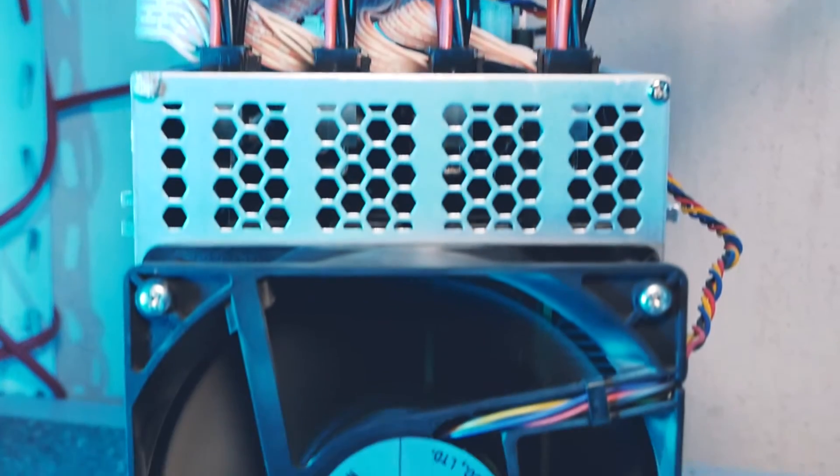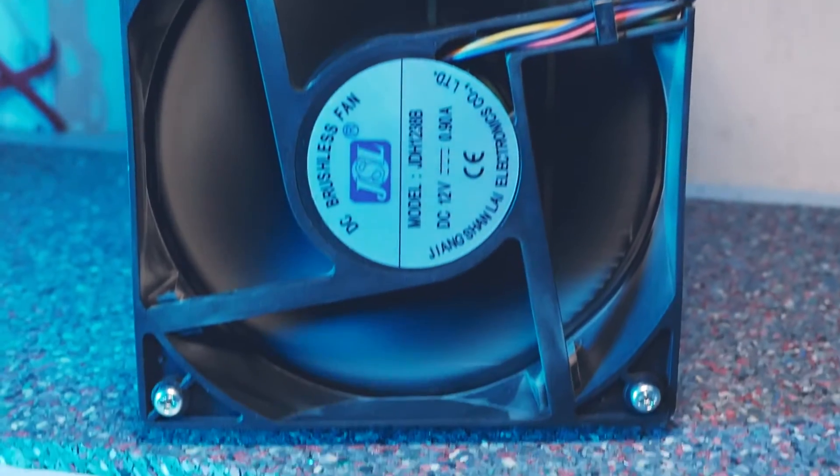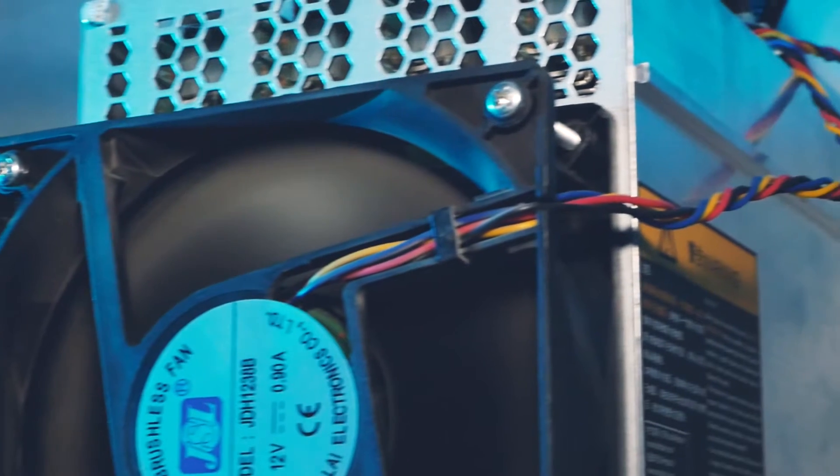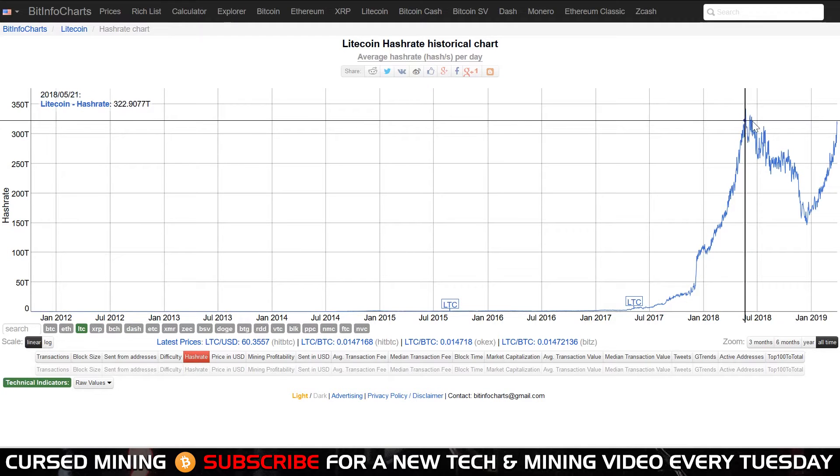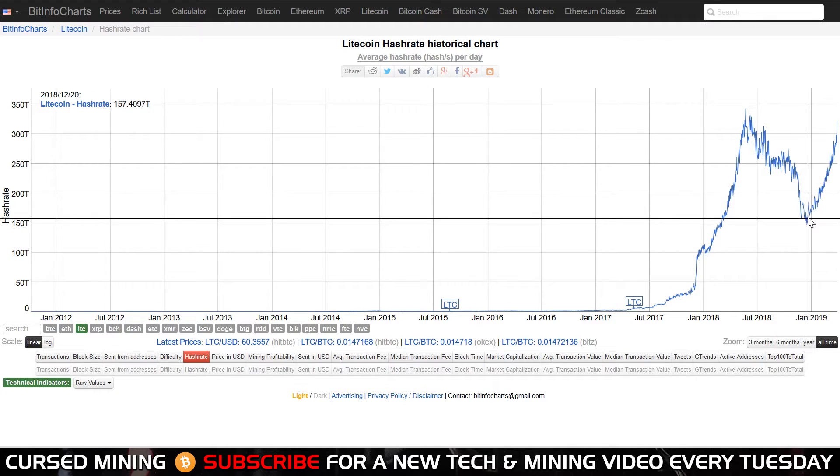Let's discuss ASICs. I'm still positive on the L3 Plus — even though it's the most power-hungry machine here, it's still running Bliss firmware and the config we set there, so a bit above 1000 watts for 630 megahash per second.